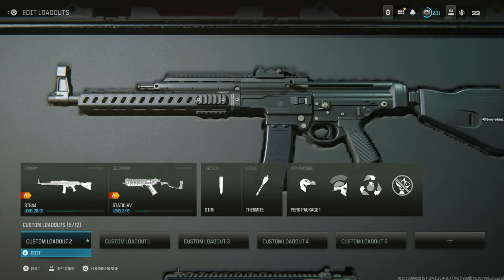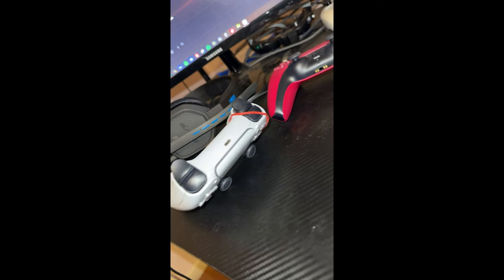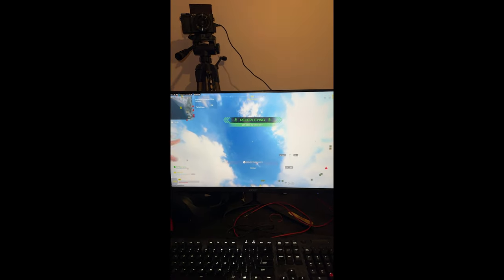From here, do exactly as I show you on the controller: put the elastic band on the trigger, and then point the analog sticks upward by turning the controller upside down. And that's it. Just make sure you play a full game of Plunder Quads before you do the AFK method, otherwise you will be kicked.